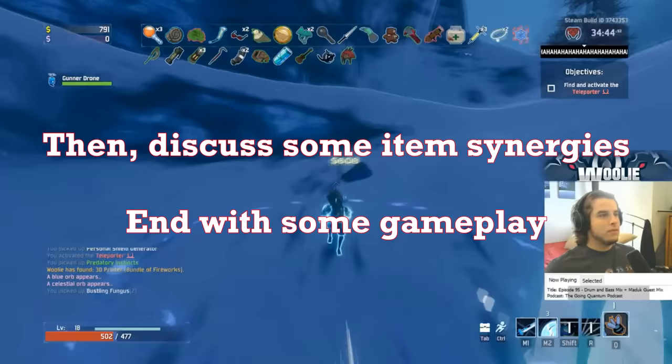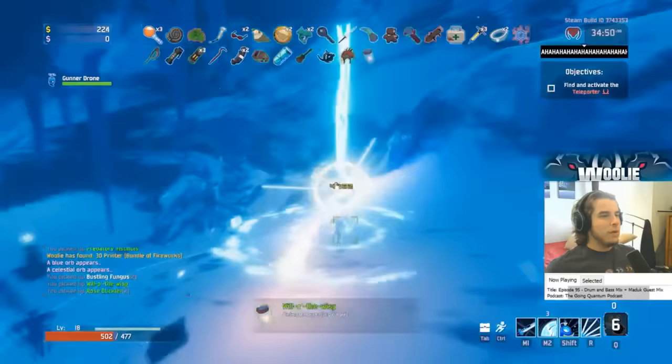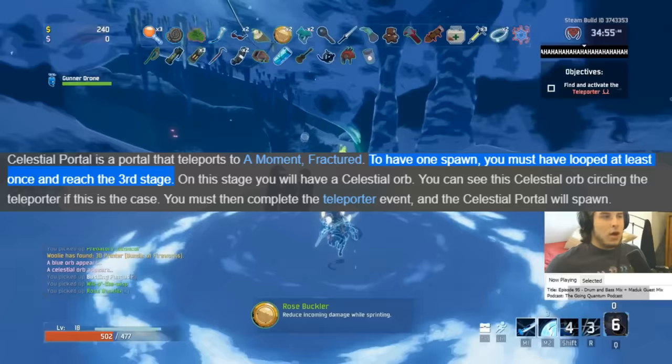It should be noted that to unlock the Mercenary, you must obliterate yourself from existence at the Obliteration Obelisk inside the Celestial Portal. You can trigger the spawn of a Celestial Portal every three stages after looping the game once. Basically, every time you see the snow level after the first time, you can take the portal. You also get five lunar coins for doing this, so if you need some coins, just go kill yourself at the portal.